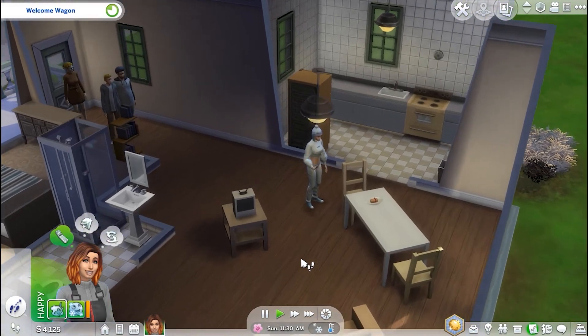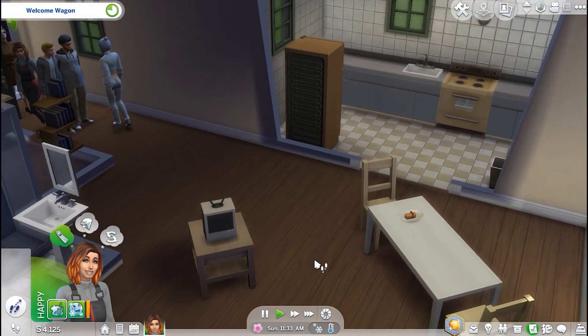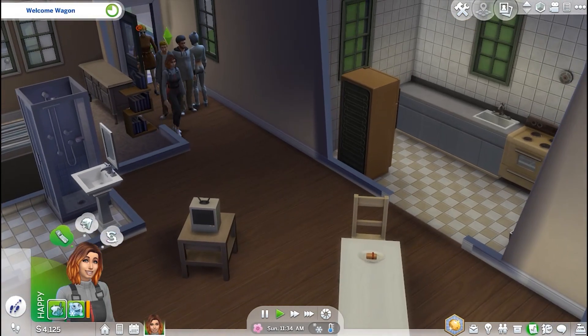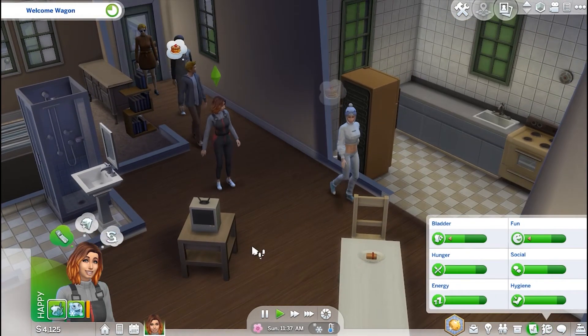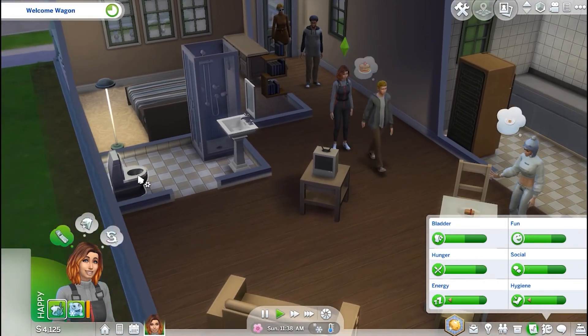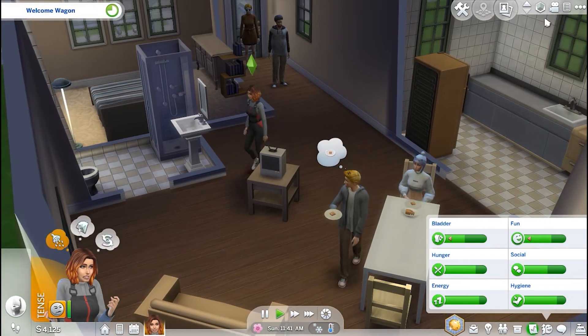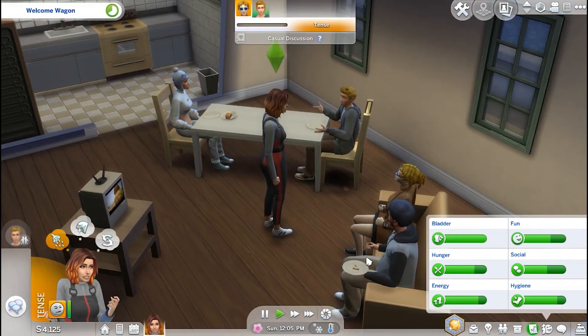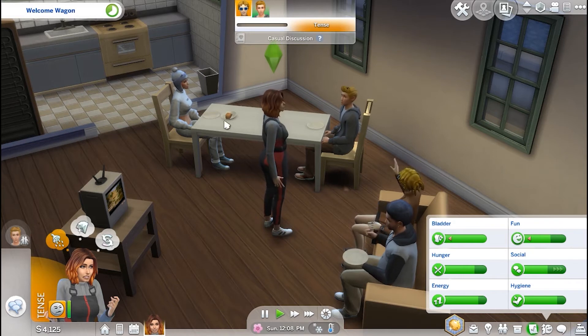Okay, so she invited them in — we're in. And they always bring a fruitcake, and some Sims like fruitcake and some don't. So let's check out our needs real quick here. She does need to go potty, so we'll go ahead and let her do that. Alright, so she's getting to know her neighbors, and we took care of the potty issue.